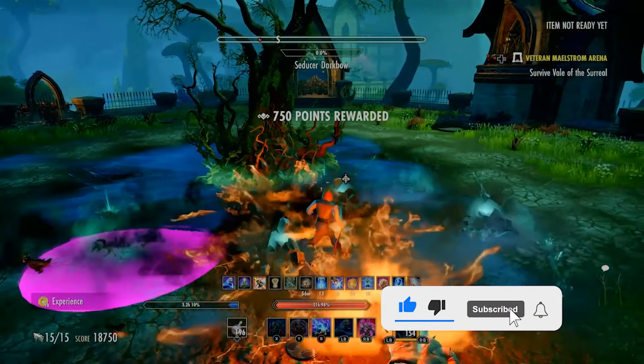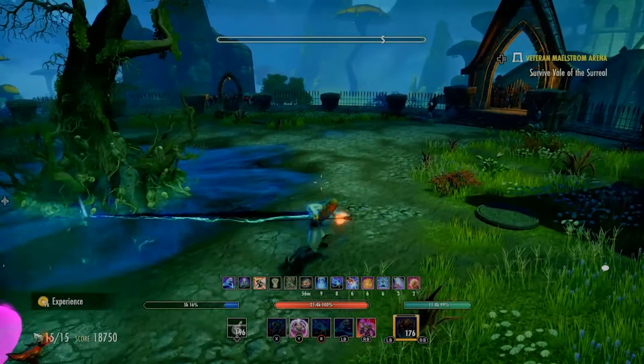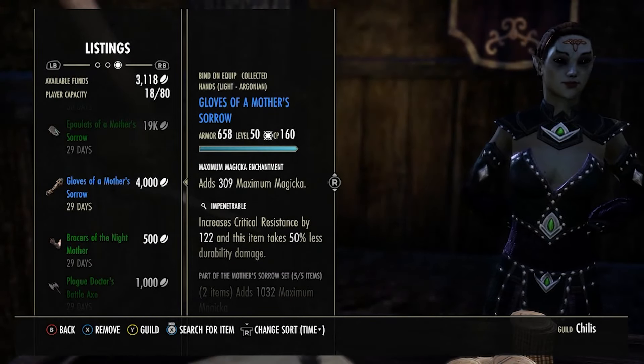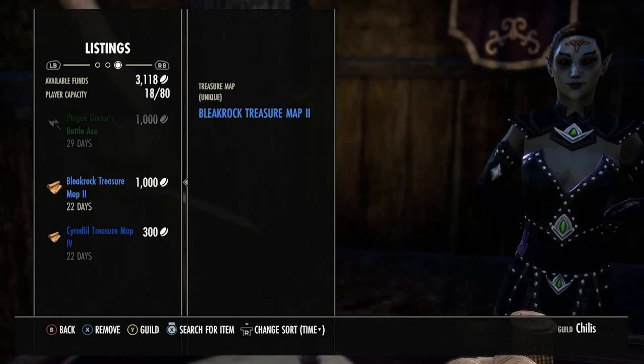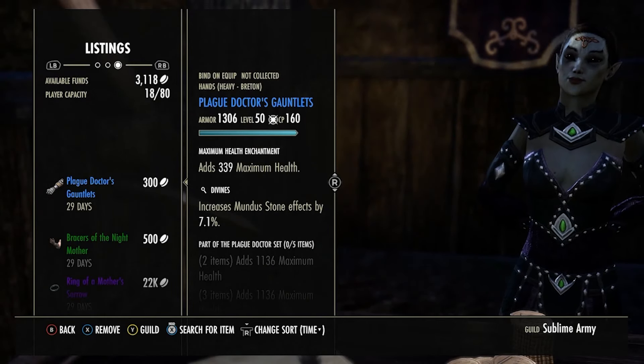Hey guys, what's going on? Welcome back to another episode of my little series going from 0 to 100 million gold. This is now episode 6. You guys seem to be really liking the series, so I'm just going to hopefully keep going and try to get to 100 million as quick as I can. So what we're going to do quickly is go over what we did last week and see where we left off.